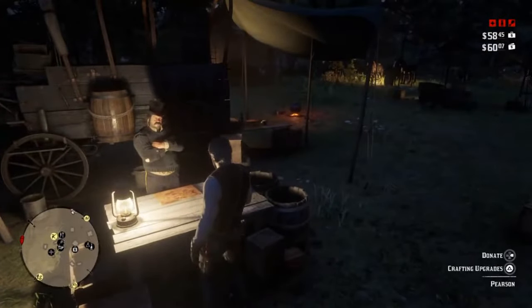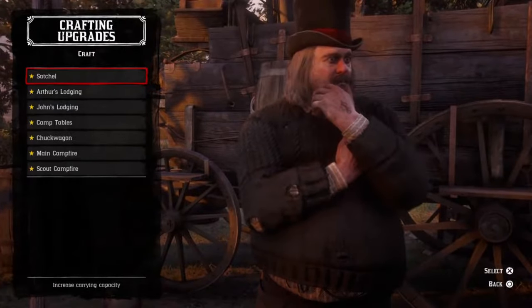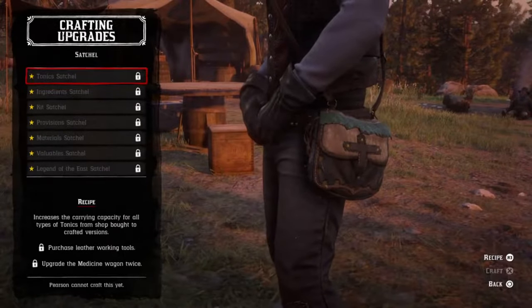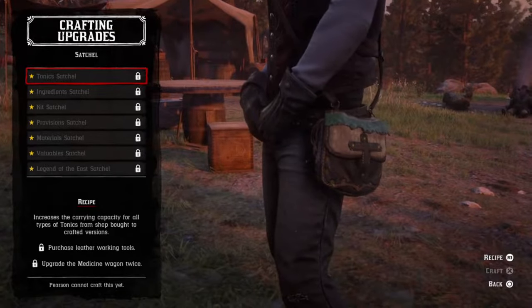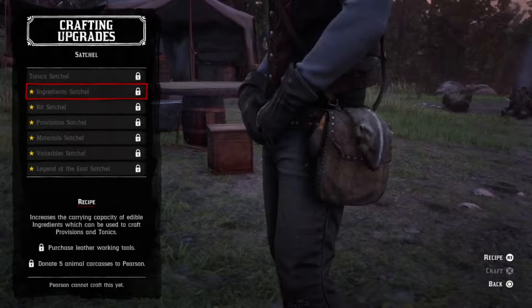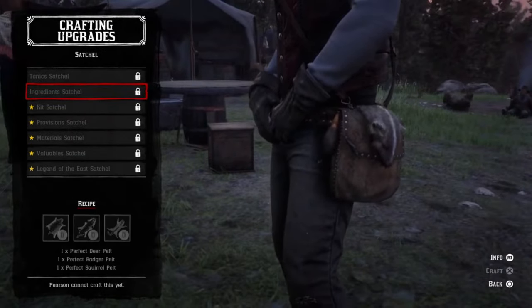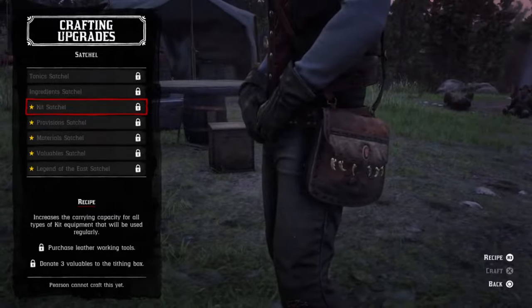The first thing I want to show you is what the rewards are for hunting. Stand at Pearson's provision table in camp and click on crafting upgrades. Pressing R3 here will bring up the recipe of what you need to create the item. There is a satchel for tonics, ingredients, kits, provisions, materials and valuables. And finally, the Legend of the East satchel, which won't be available until you've obtained all the previous satchels.